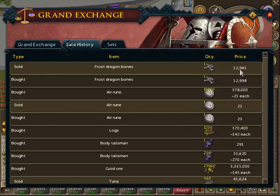For example, I'd buy them for 12,941 and sell them for 12,998 - and there's your profit.